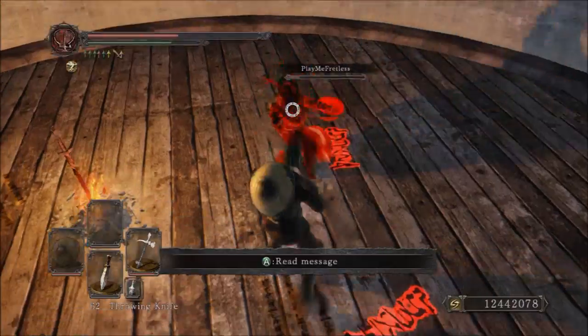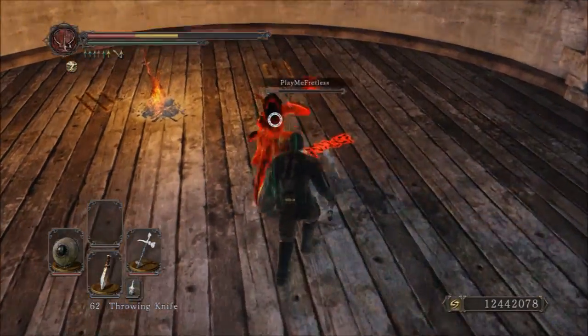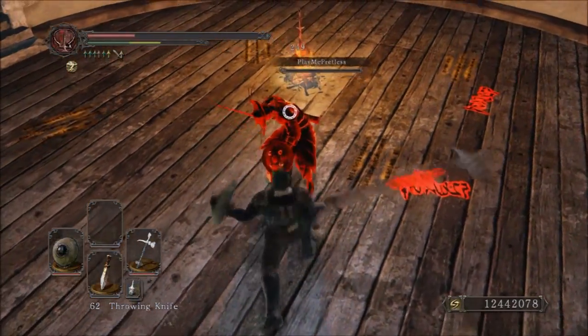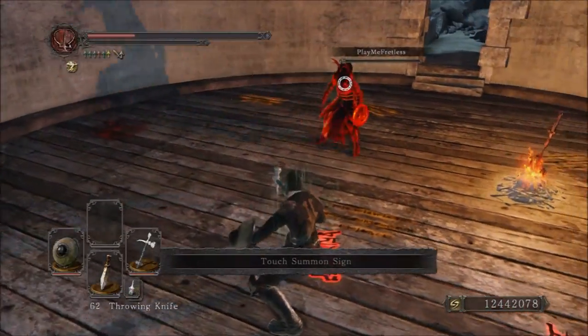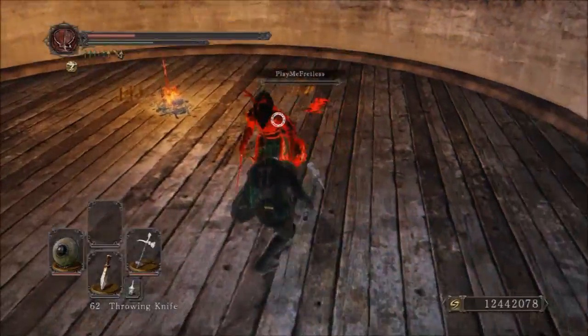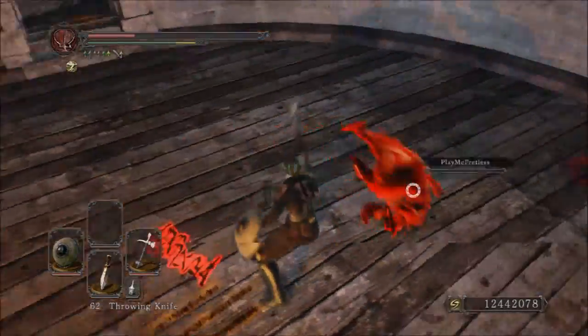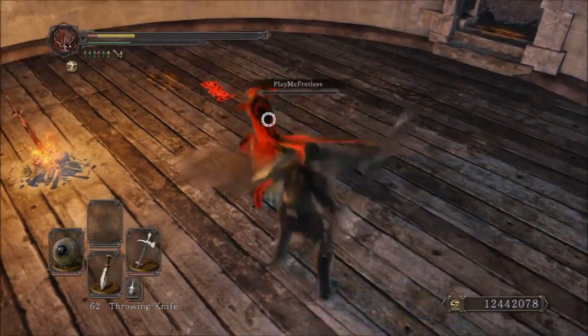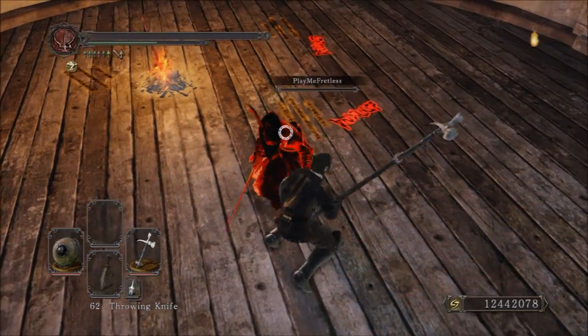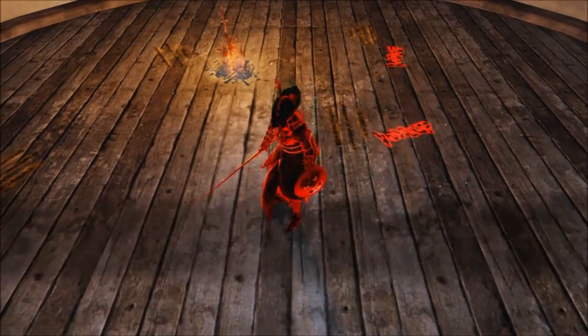One of the combos I'm finding that I like the most with it is when two-handing the weapon, just go R1, R1, R2. Simple, works well, it stuns incredibly easily, and it does a solid amount of damage. I use it in this video a few times and it is very reliable, surprisingly.